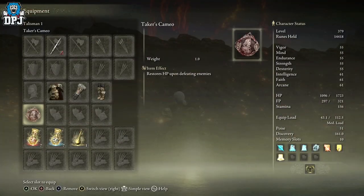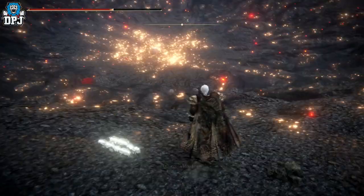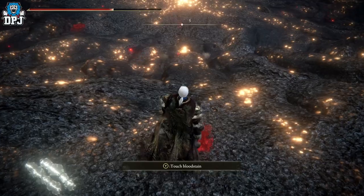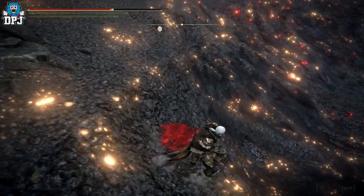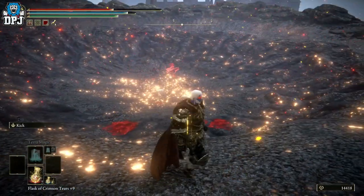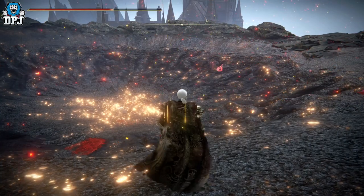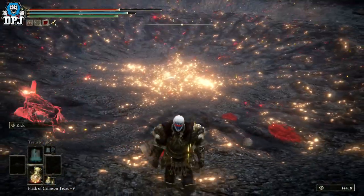And there we have it — the Taker's Cameo, the talisman that restores HP when you touch a blood stain where a horse died with the player. Utterly crazy. On that note, that's the end of the video. If you enjoyed it, leaving a like really helps out. If you want to see more, be sure to subscribe, and hopefully I will see you on the next one.